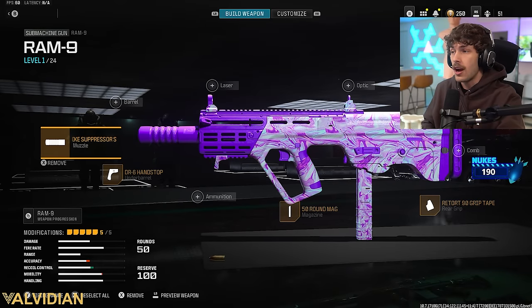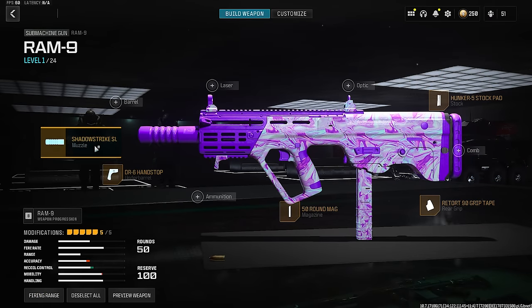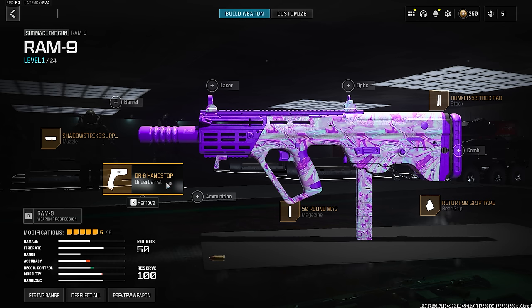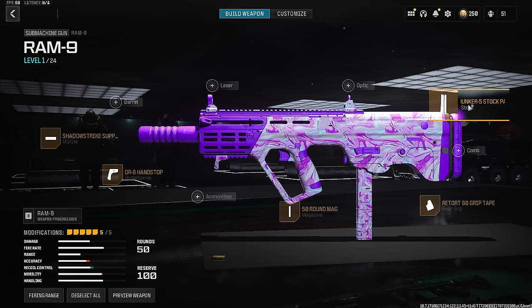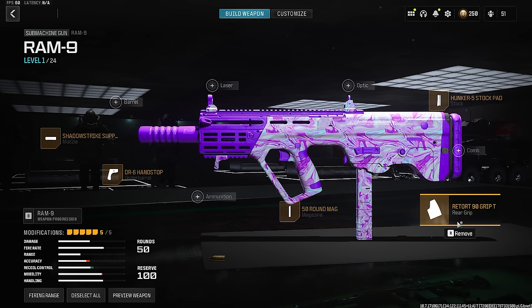For the Ram 9, I've got the suppressor on there just to stay off the radar, and there's not much recoil on the weapon so we don't need recoil control — that's why I got the hand stop to increase mobility. The fire rate is very fast so we got the 50 round mag, and then to remove the little bit of recoil it does have, we have the stock pad and the Retort 90 grip tape.